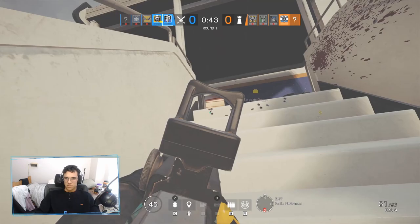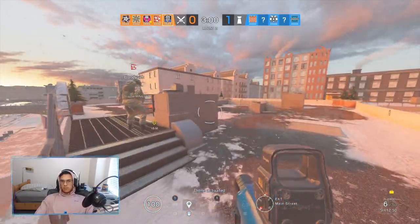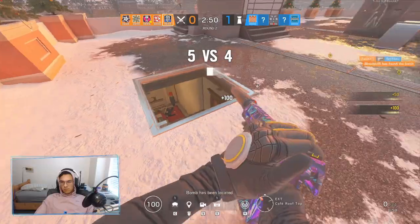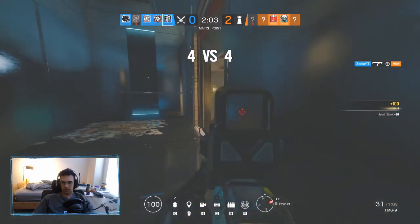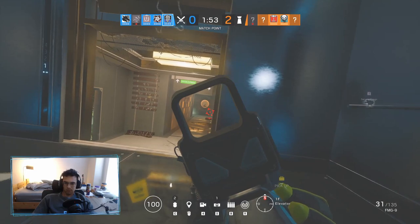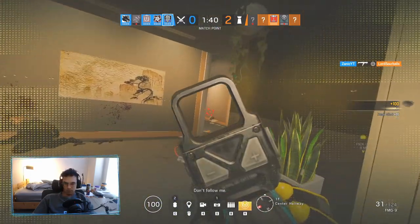Going into tips and tricks, the top two things for anyone trying to play Nook: find different routes or angles, and try to cover other areas for your team. For finding different angles, if your team is pushing from the north, try pushing from the south to get defenders off their game and separate them. For covering other areas, if you want to play with your team and stay close, check the area right next to them — so if anyone's trying to flank, you can stop that from happening.